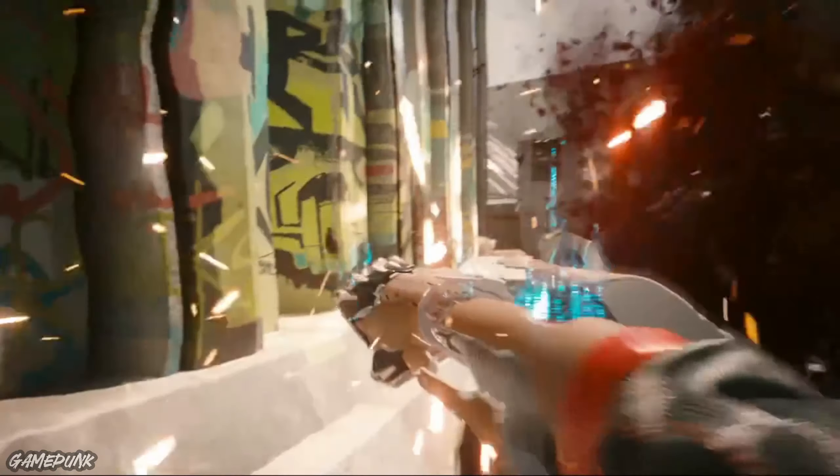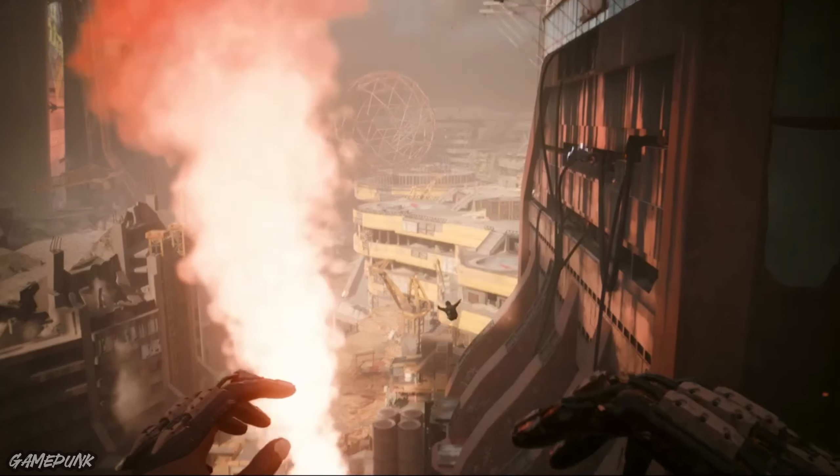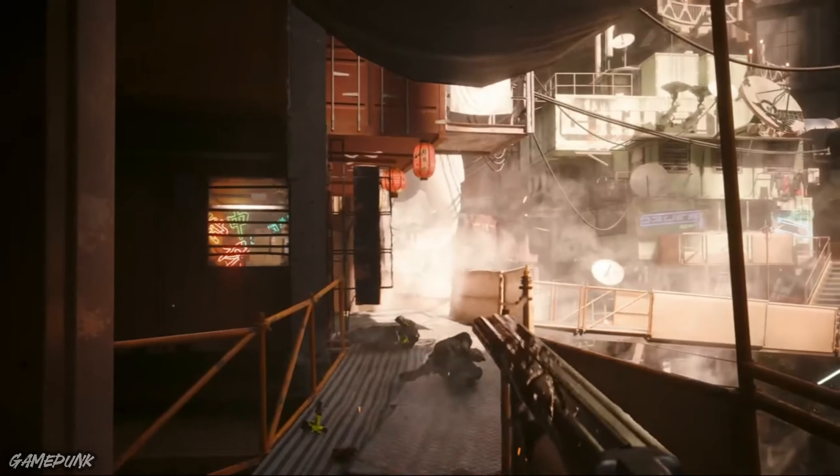Adding to this power is a finisher that allows players to use the gorilla arms implant to crush enemies with a single blow, or the use of a shotgun so powerful that it can take out numerous enemies in one shot, helping players clear out their opposition in minutes.